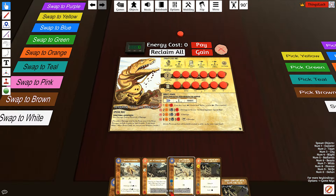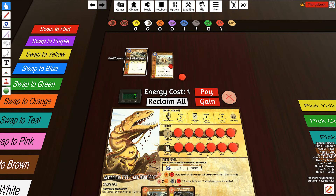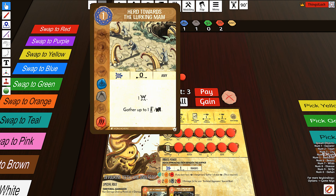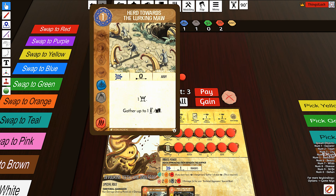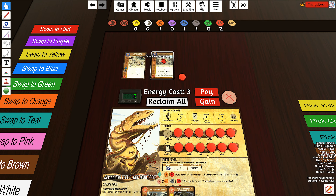What is the Loop Build? The Loop Build is basically playing these two cards over and over again. You've got Herd Toward the Lurking Maw, which is a one cost, slow, one fear, and a gather. And you have Ferocious Rampage, two cost, slow, one fear, and then do damage. By playing these two cards every single turn and looping them — just reclaiming over and over — it's supposed to be the strongest two-card setup that Devouring Teeth can have.